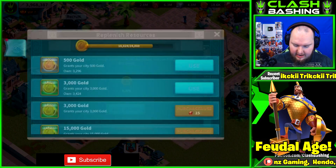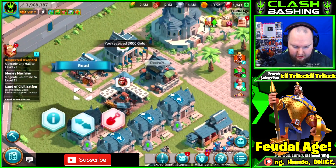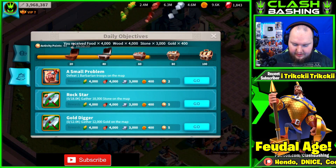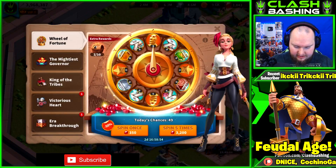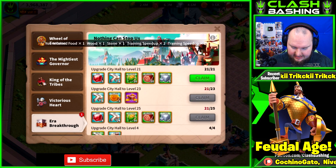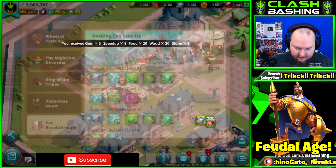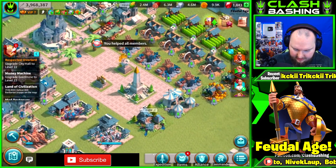I need to use a bunch of gold items so we have enough. I've been saving up items like crazy trying to get this going — using the turkey events and all that good stuff, the wheel of fortune event. I wish I had more gems, but look at that — it's nice.